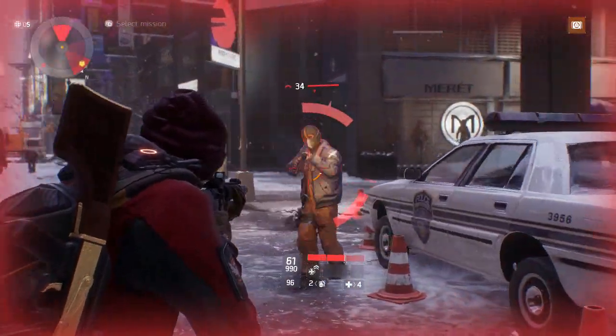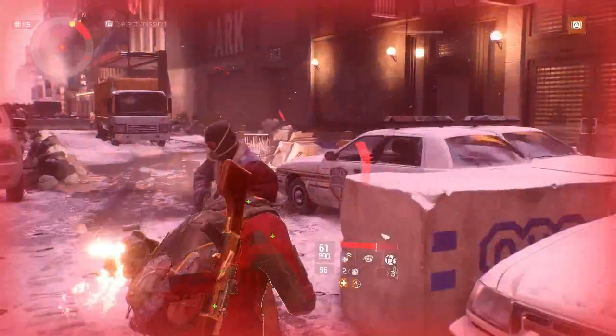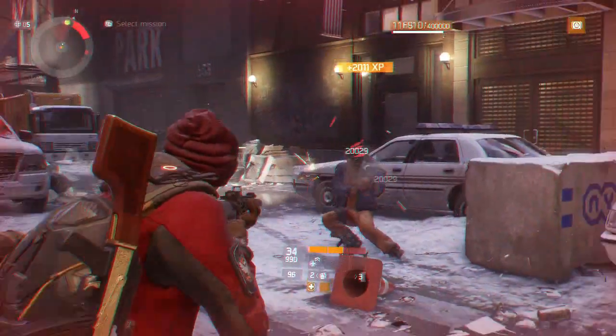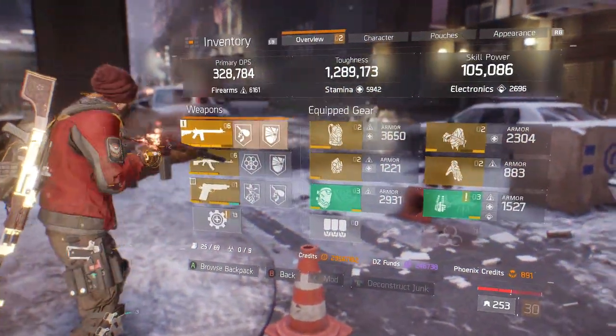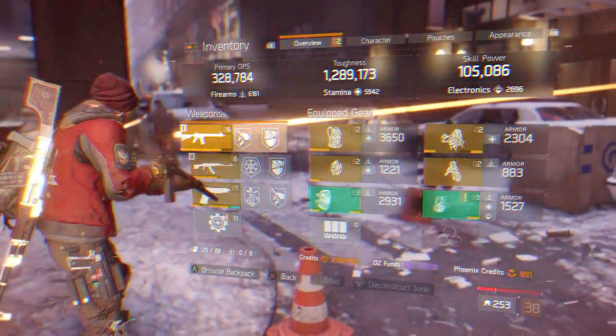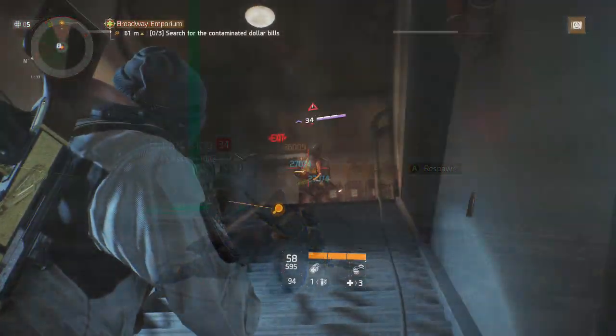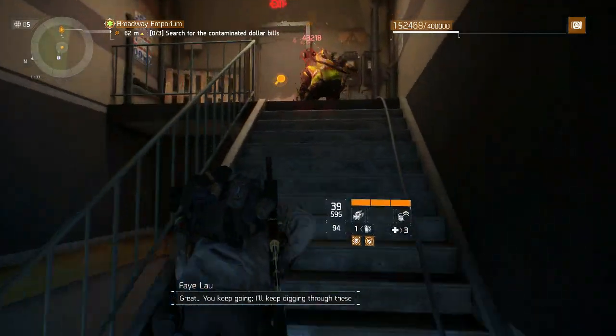Now let's look at what happens when we combine both of these talents together and have them both procced at the same time. As you can see, with both talents procced, we are able to increase our toughness to 1,289,173. That is an insane amount of toughness to have, but it isn't quite the 2 million mark yet. So let's look at the next part of this build — we are now going to move from talents to skills.